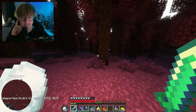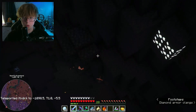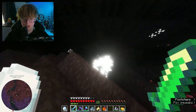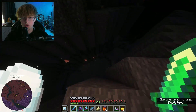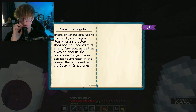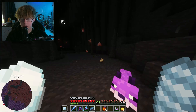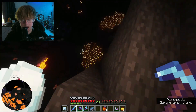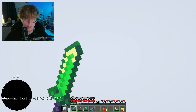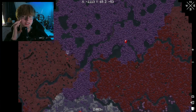Maybe we can do whatever this is — is that moonstone? When I came to a new dimension I expected to find new ores too, not just new challenges. What are these sunstone crystals? They could be used to fuel any furnace as well as charge the Horizonite Forge, and any tools created from it are able to smelt ores right from the stone. No, it's cinder stone.